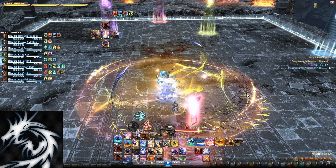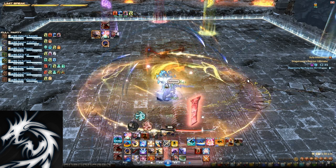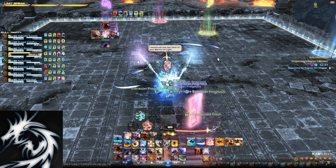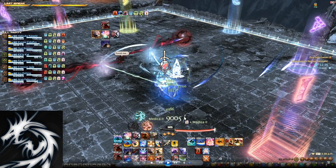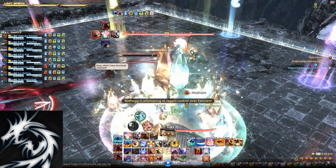Let's take a look at this video to demonstrate everything explained so far. Here you can see everyone is stacked tightly at south. There is Estinien in the middle. There are Nidhogg's eyes that are going to get separated from him and moved out to the west and east side. At the same time, you can see 2 players get these crystal-like things above their head, and they are going to drop AoE puddles. As soon as you step onto these AoE puddles, you are going to get these 2 buffs which will enable you to damage the eyes.